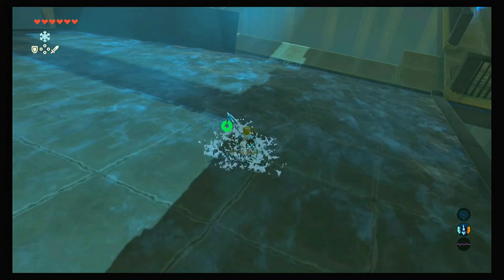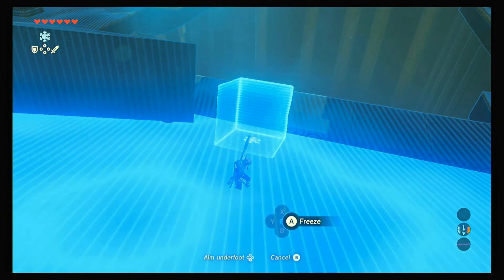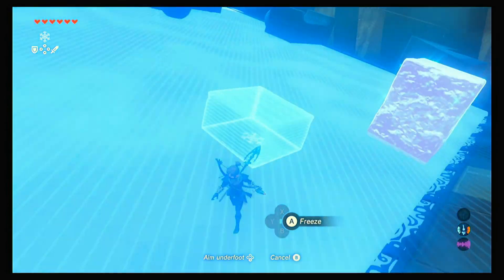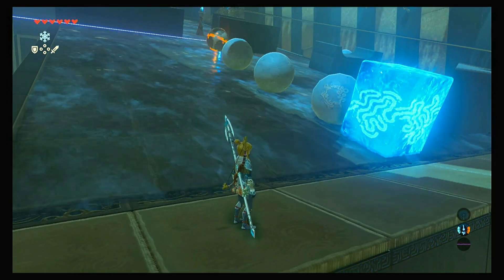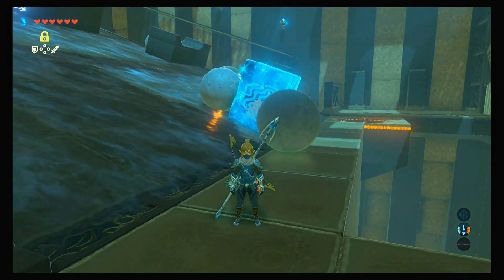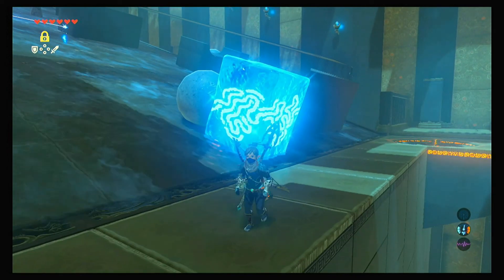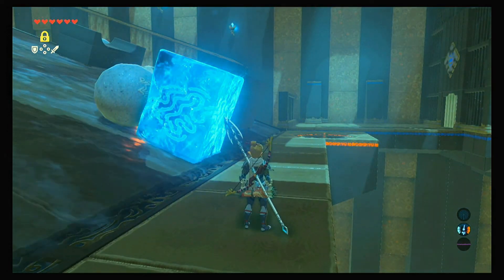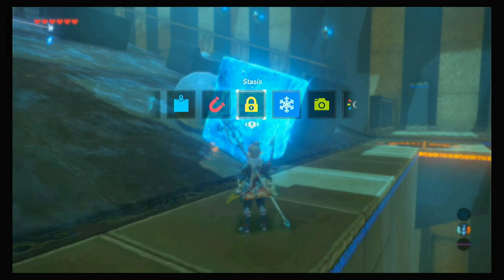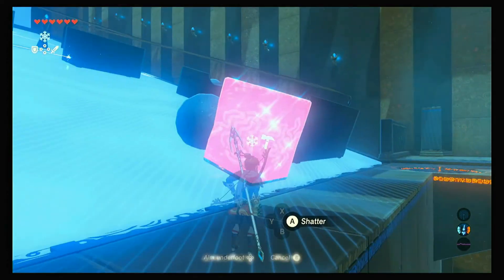Alright, so now what I want to do is I'm going to set up a pillar right here, and then I'm going to break this one. So now what I'm going to do — see, it's right there — those walls are going to go first, and then it's going to go, so we'll have just a second to do this. I'm going to break this pillar, and before anything can even move, I'm going to quickly press up on the D-pad and switch to my stasis, because as soon as that ball comes down here, I'm going to freeze it.